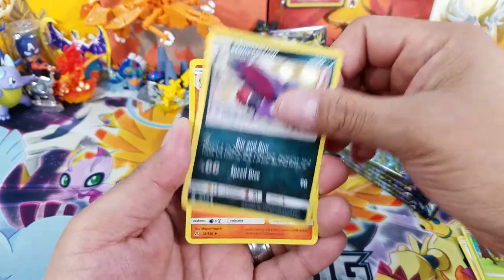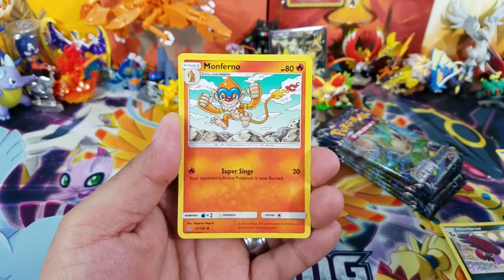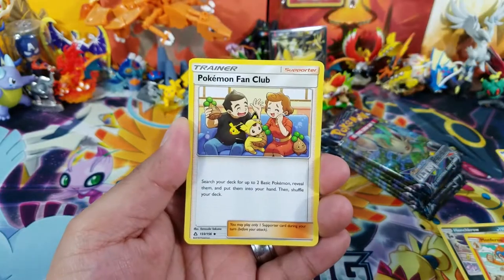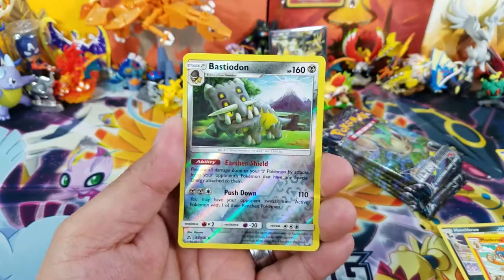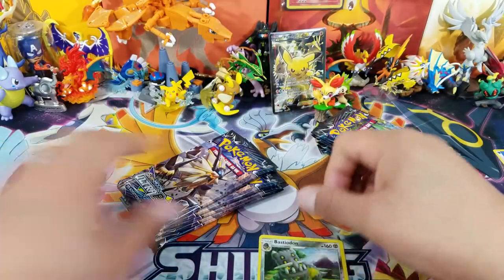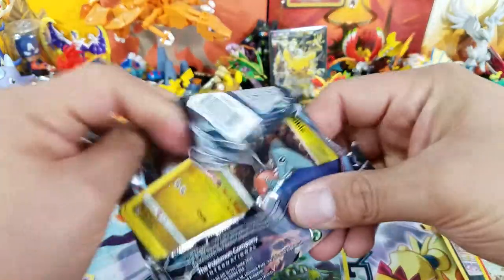Let me know your favorite Pokemon from the X and Y series and I'll be picking three winners for tomorrow's video. First pack: here's a Bastiodon reverse holo rare and a Toxicroak regular rare. On to the second pack for Duskman Necrozma.